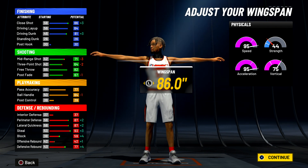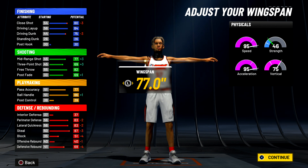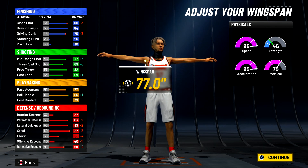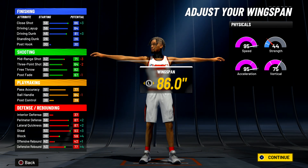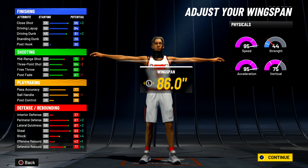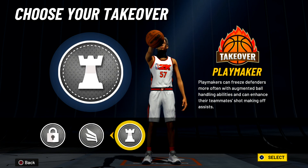Max out your wingspan. If you go low wingspan, I really don't recommend it. Max wingspan offers everything — the contact dunks are the biggest reason I went with this build. At 99 overall with contact dunks, that's huge.